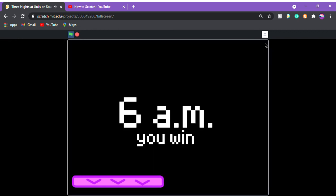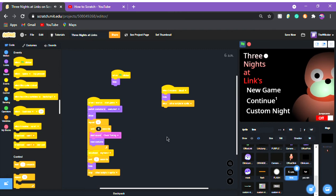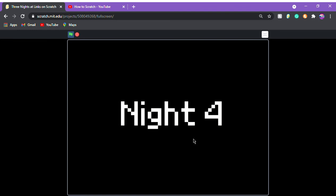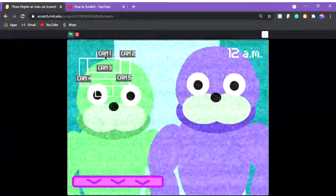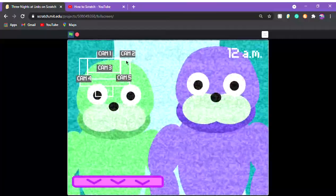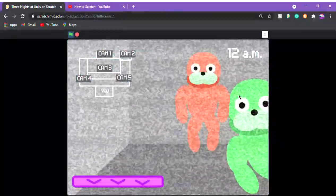With link at one and everyone else at ten, meaning only link is active, let's press start. After fixing the 'when I receive show knight' block to show the night and hide all variables, we're in — night four, which is the Custom Knight. The game is working correctly and only link is moving, which is exactly right.